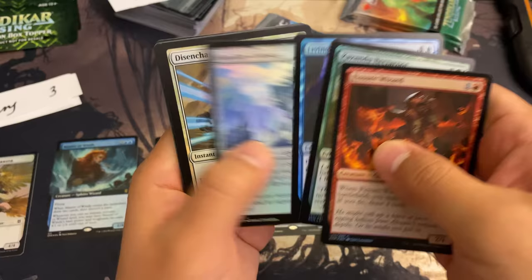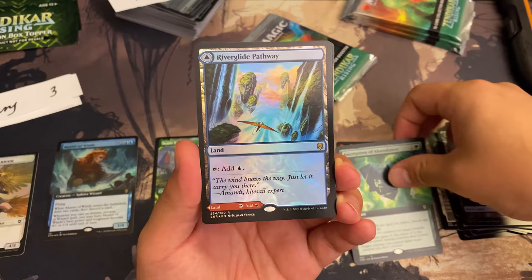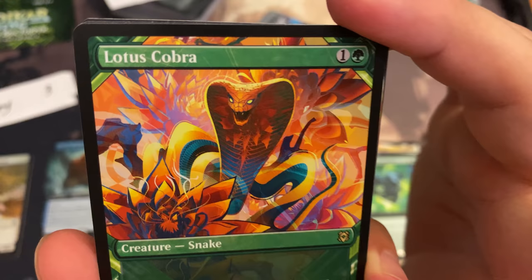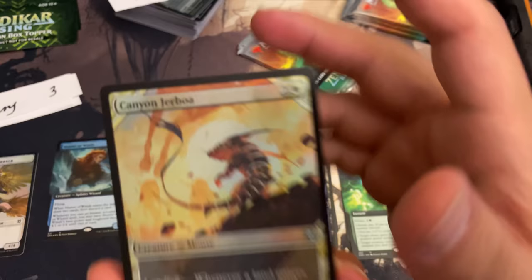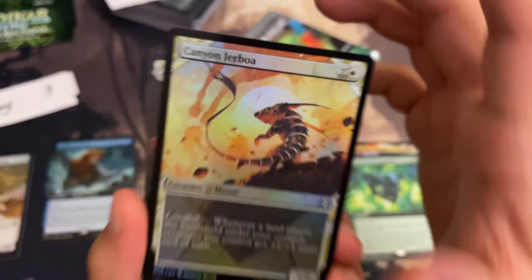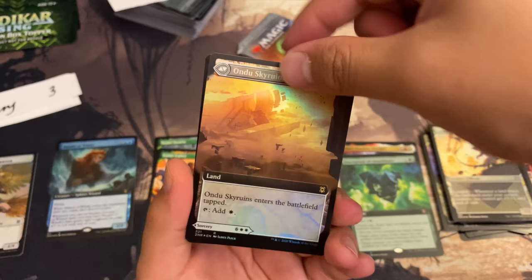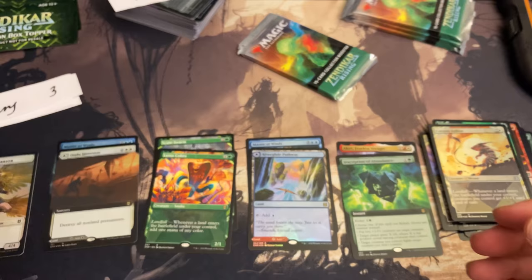Pack number two for Gary: Inscription of Abundance, a pathway foil rare. One of my favorite arts — Lava Glide Pathway standard frame. Showcase cards: Lotus Cobra, that's a beautiful card. I skipped a card — the Jerboa, I don't know how it's supposed to be called — and our foil extended art rare is Undo Sky Runes. We got a cat beast token with an insect on the other side.